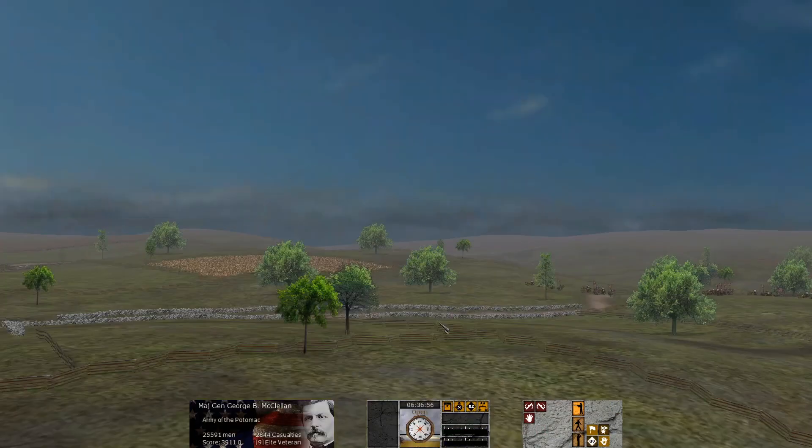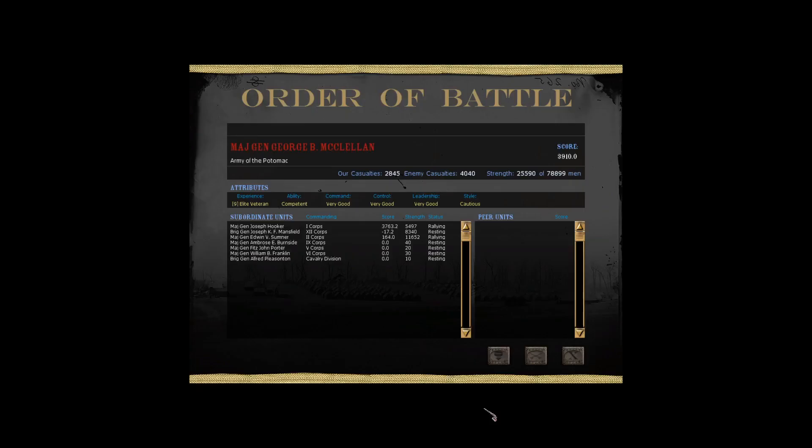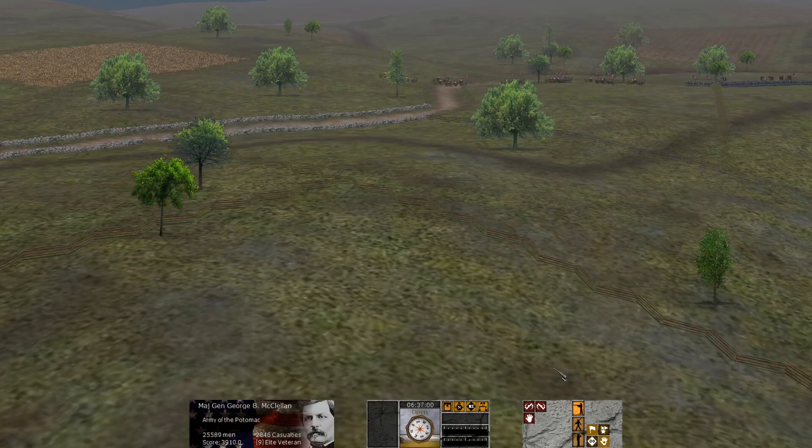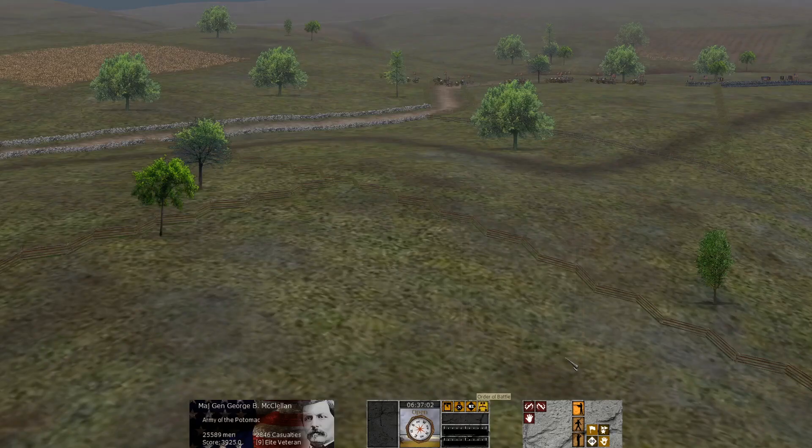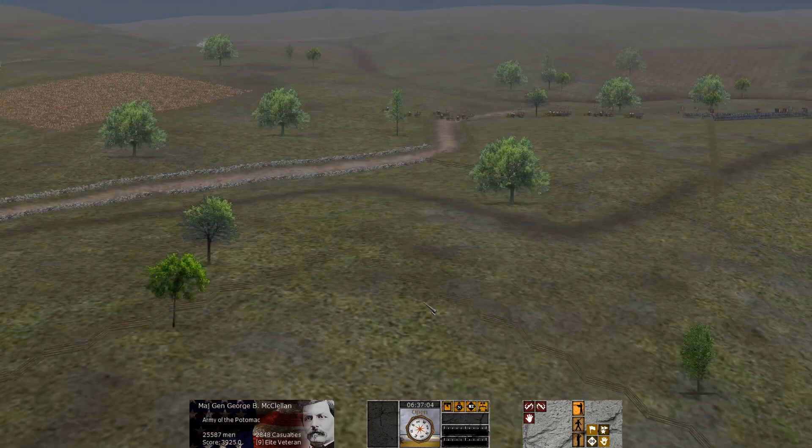Going back to the stats: we're up to 2,800 Union casualties. I feel like the intensity has dropped off a bit. The Rebs are at about 1,200 more casualties than us — 4,000 total casualties already, and it's only 6:30 in the morning. As a reminder, the Rebs lost about 10,000 at Antietam and the Union about 12,000, so we're well on our way after almost an hour here.